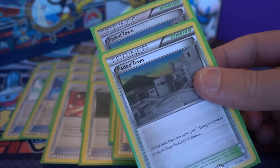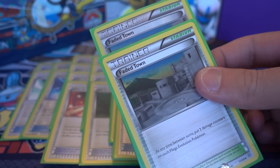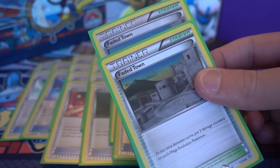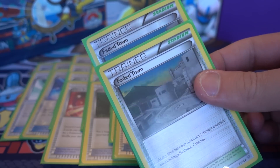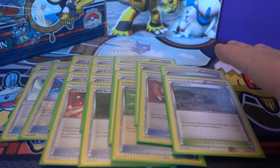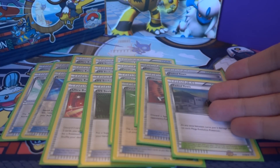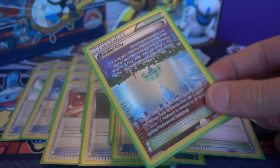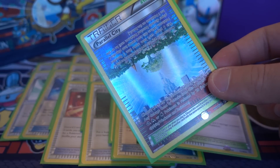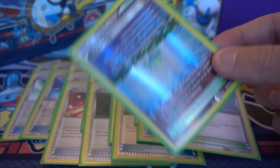I play two Faded Town. At first I wasn't sure why I wanted this card, but it's super good with Raticate Break. When you're going against huge Megas, you use the Break's attack to get them down to 10 HP and then Faded Town knocks them out between turns. That's another reason I don't use Aerodactyl — I can take care of small Pokemon by discarding energy, but if it's a big Mega that can swing for one or two energy, Faded Town helps a lot without spending time on a Pokemon line.